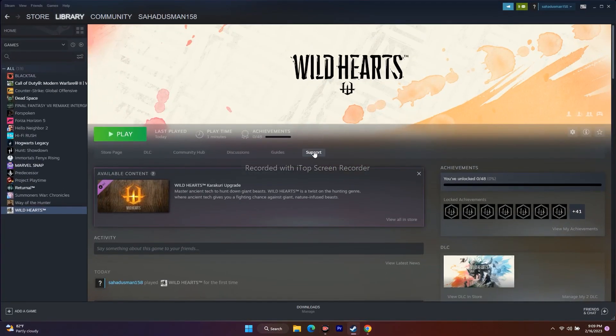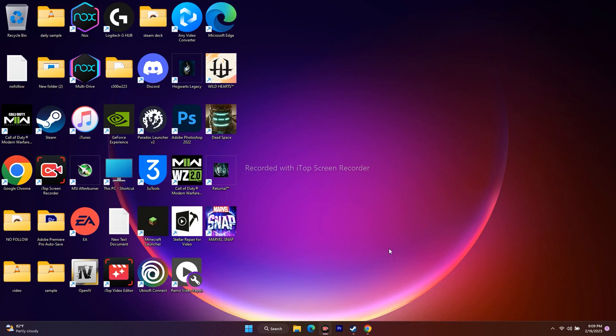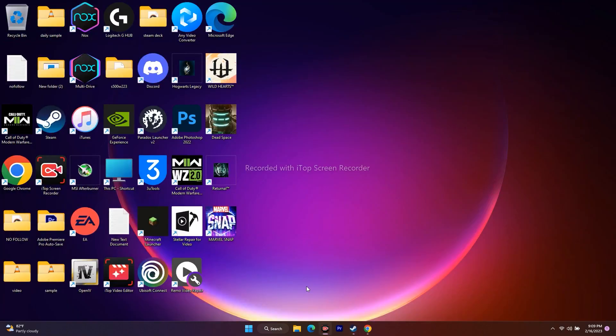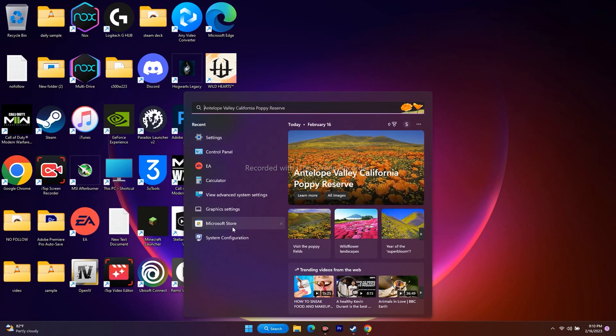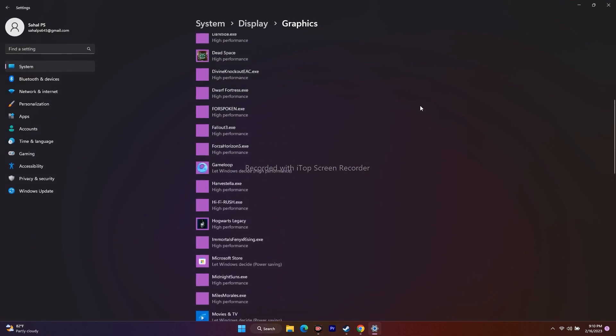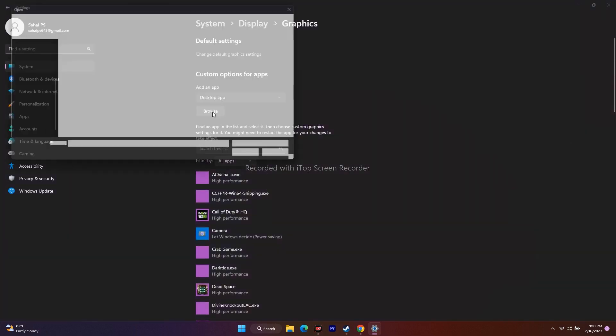The next fix is to run the game on the dedicated graphics card. To do this, go to the Start menu search and open Graphics Settings. You'll see some games are already added. Click Browse to add the game, then navigate to where the game is installed.